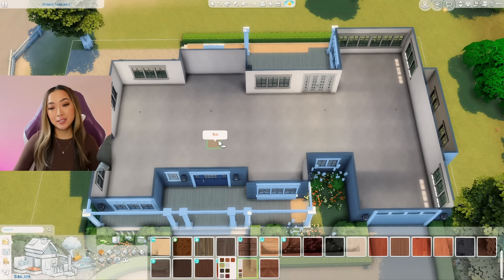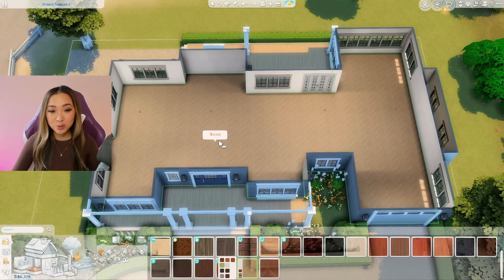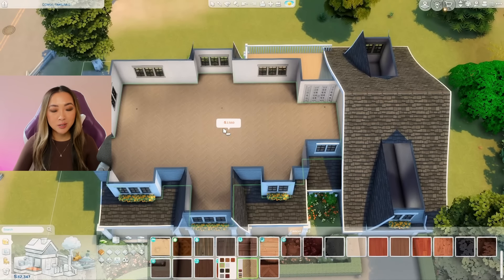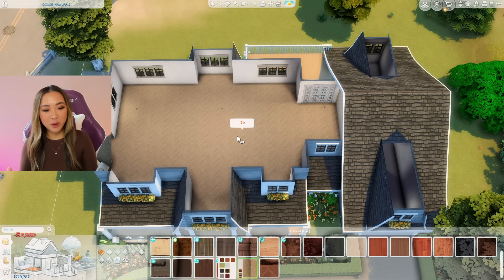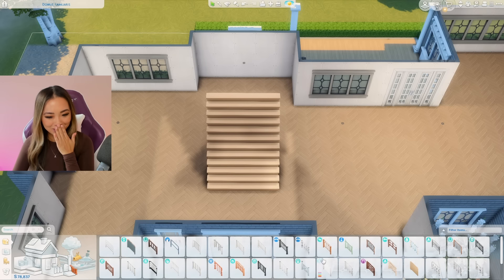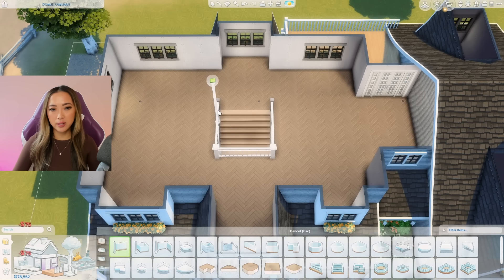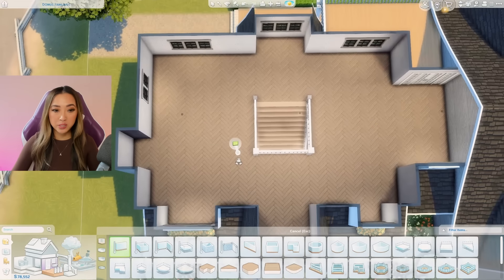I'm doing the interior floor plan and look what happens when I try to spread this wood floor everywhere — it costs 4,000 simoleons, are you kidding me? And then upstairs — 2,500 simoleons. I've literally spent 6,500 on just the flooring, holy moly.